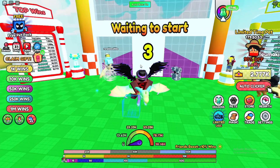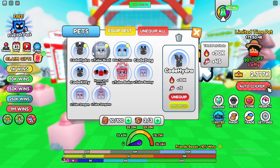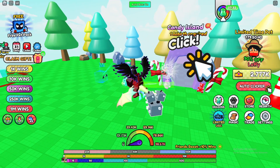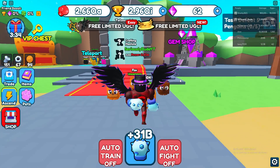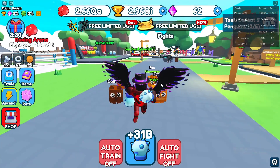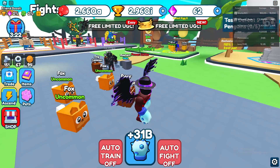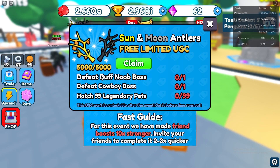The best way to get rebirths and wins is to go to the YouTube codes and type in URUDE HYDRA, then click verify. It might say invalid if you've already redeemed it. It should work if you haven't played the game before — it gives you an OP pet that makes starting much easier. Then go through Candy Island and unlock the next island, then the next, until you've completed all three.